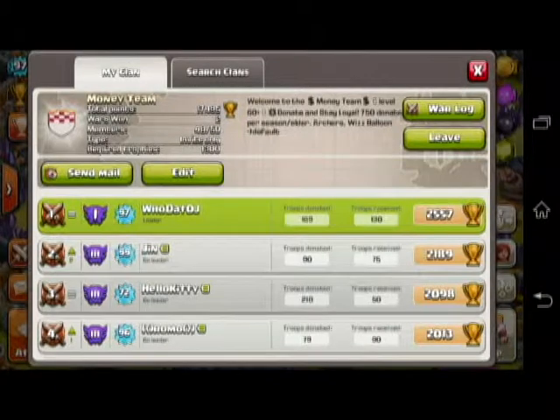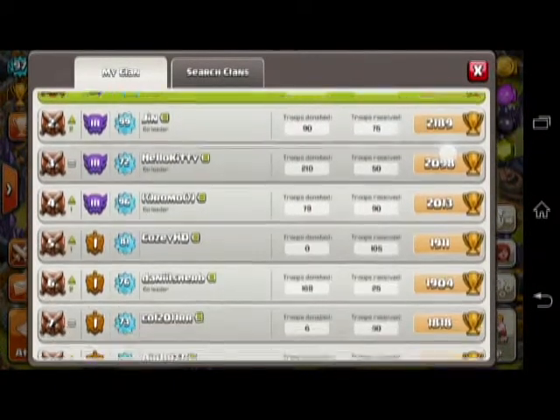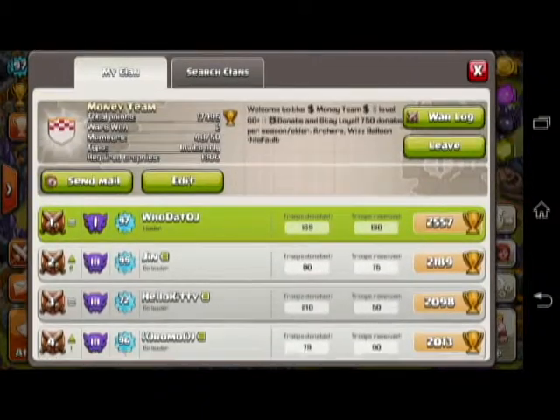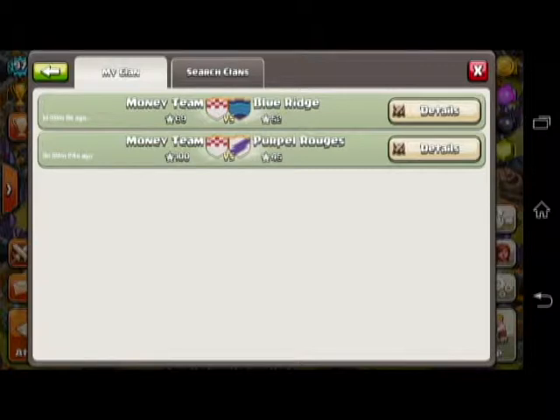This is my clan, Money Team — I'm the leader. If you're interested in joining, post a comment or try to join in game. I'll go ahead and show you our war log. We've actually won our first two wars. The first one we won by a lot — it was 100 to 45.